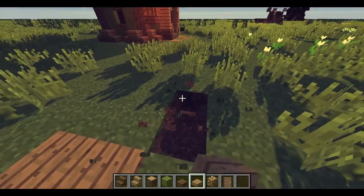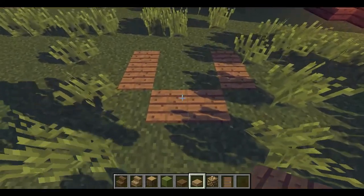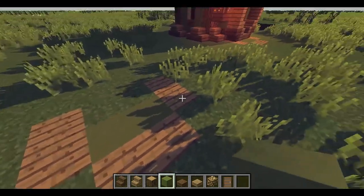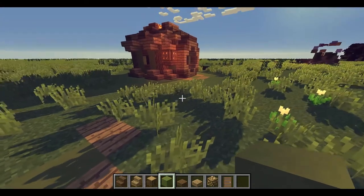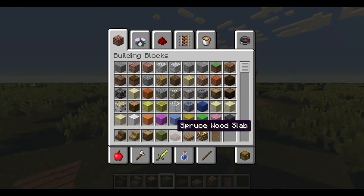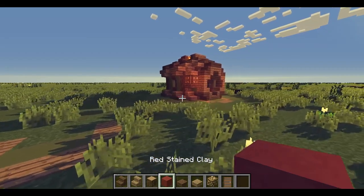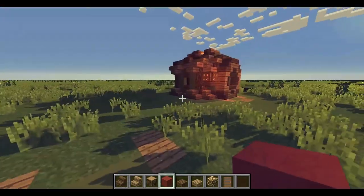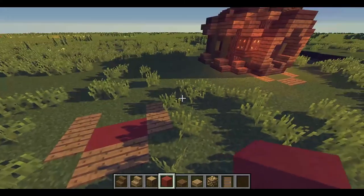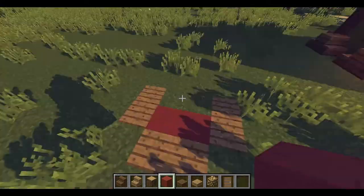We place down these nice little top half-slabs in this kind of shape — you've got this shape, good stuff. Then we'll place stained clay — this is lime stained clay, but you can use whatever stained clay you want. If you have a different preference, you can do that. I'm actually going to use a different stained clay just to show how you can customize it — I'm going to put some red stained clay there.